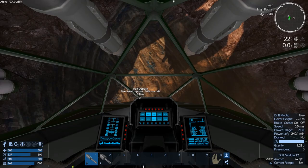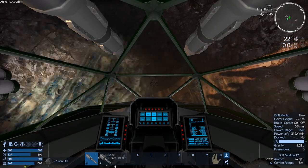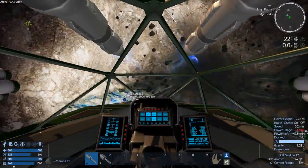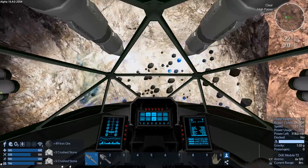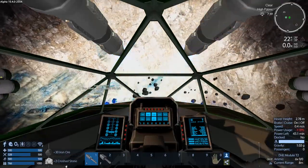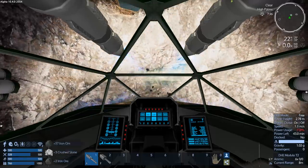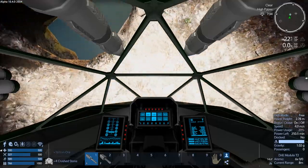Let's switch to cockpit view — might be a little easier at this point. Do I have lights? There we go. I can't remember how much was in this — I think it was just a small one, so it shouldn't take that long to dig up. And done.